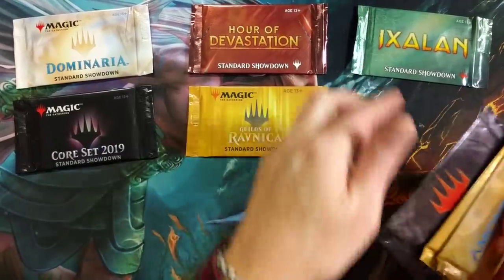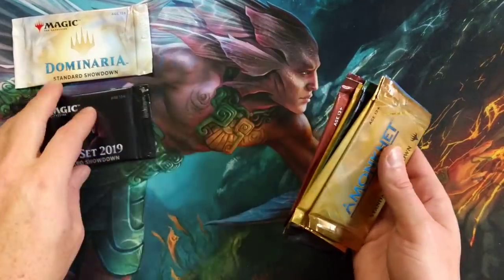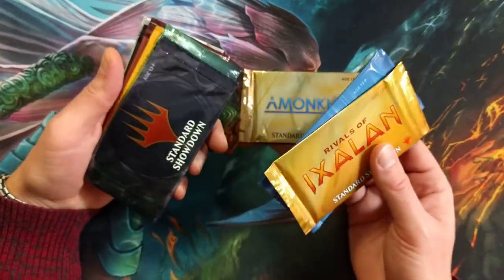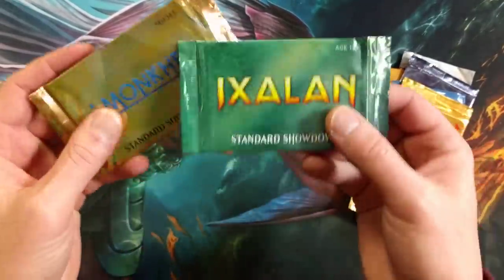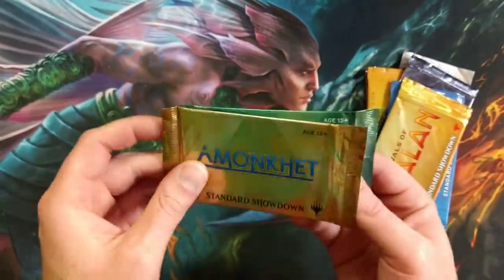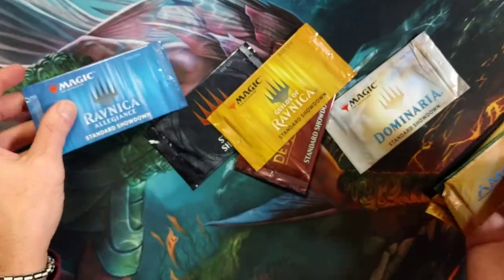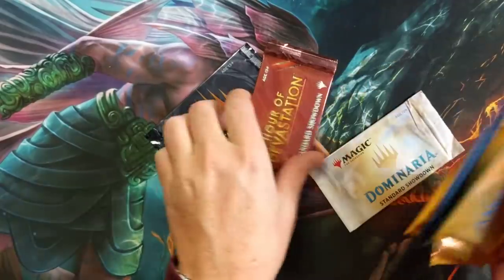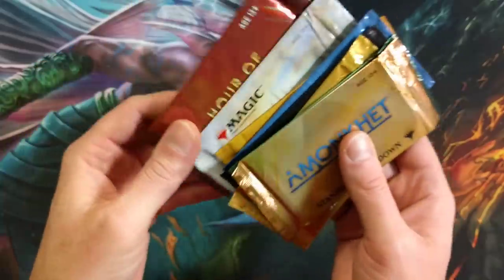I love Standard Showdown. If you go back, you can see I've opened approaching 350 Standard Showdown prize packs. Value-wise, I'll go over every single one of these and tell you how much they're actually worth in the secondary market — from the least valuable ones to the most expensive. Honestly, the Amonkhet, the Ixalan, and the Rivals of Ixalan ones are pretty low. The Core Set, not too much value. Guilds of Ravnica and Ravnica Allegiance are coming around the mountain. Dominaria and Hour of Devastation are definitely way up on the list for value.